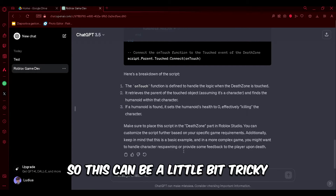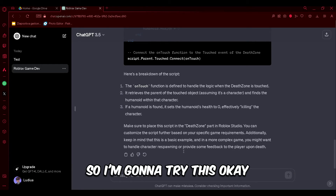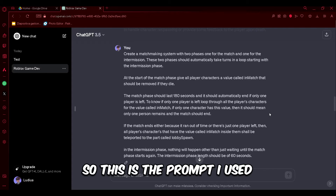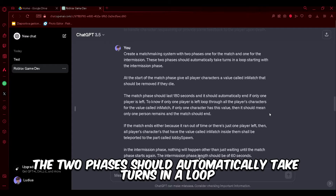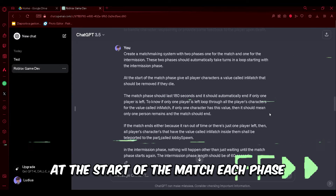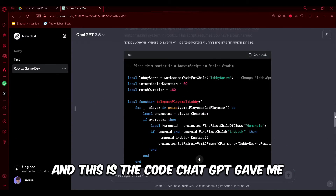Next is matchmaking, which can be a little tricky if you don't word it correctly for ChatGPT. The prompt I used: 'Create a matchmaking system with two phases, one for the match and one for the intermission. The two phases should automatically take turns in a loop starting with the intermission phase. At the start of the match phase...' And ChatGPT gave us this code.